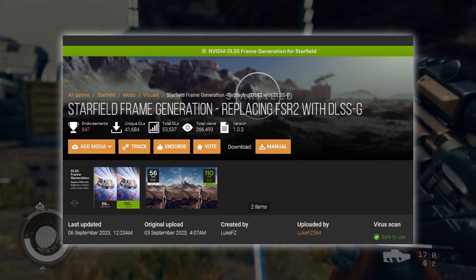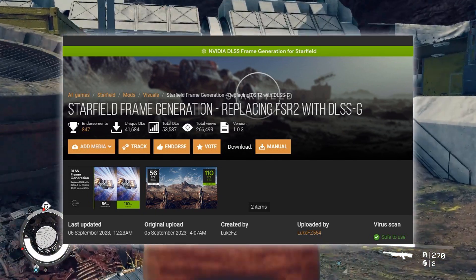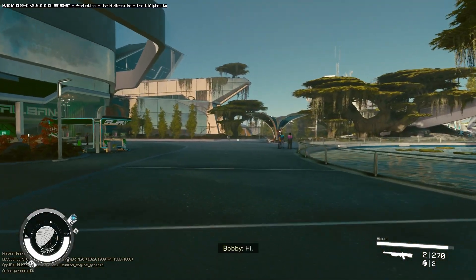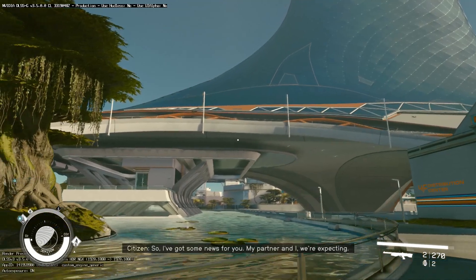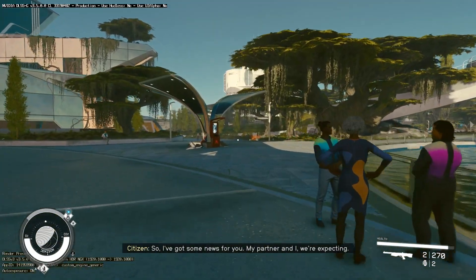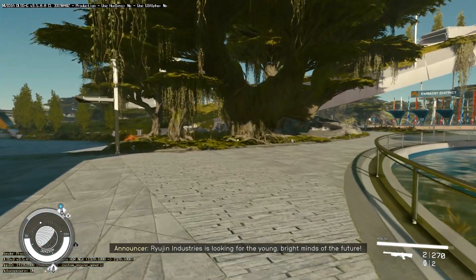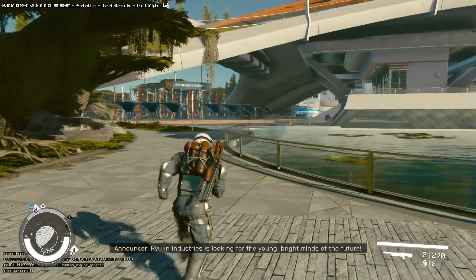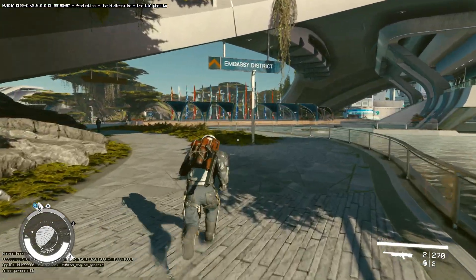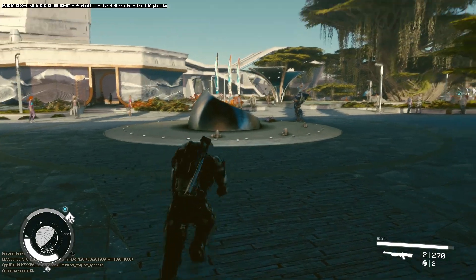Since I have an RTX 4070, I decided to go with the third option. And holy crap, I did not expect such a massive FPS boost. The frame rates in the middle of New Atlantis went from around 30 to like 60 FPS. I also noticed that the frame rates became way more stable, even when a lot is going on. The frame generation feature is a real beast and definitely a huge improvement.